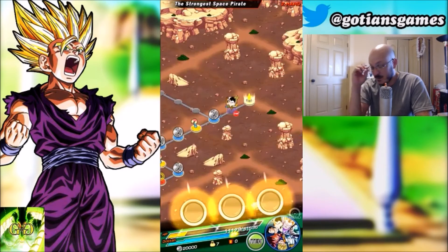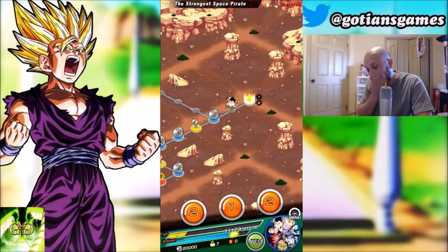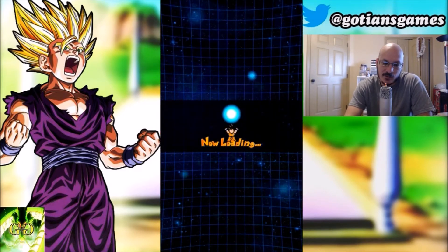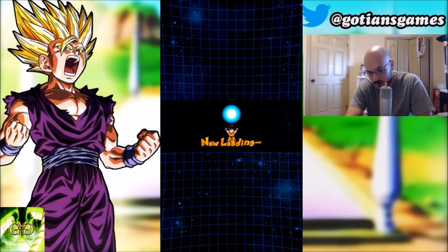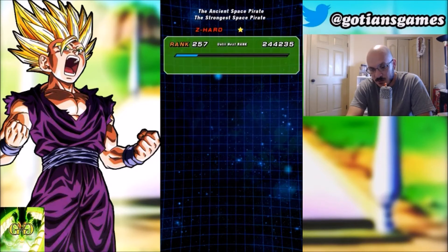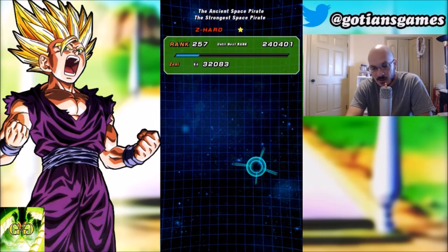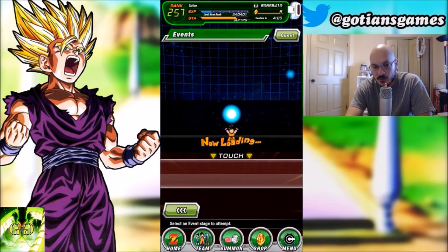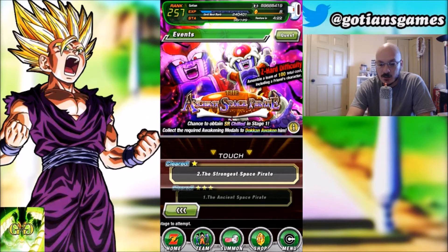I did the same team with Android 16 and King Vegeta intelligence events — they're all the same. The reason I picked Chilled for the video is because Chilled hits harder and I used to have the most difficulty with him. You don't have to bring the same team — if you don't have Kaioken Goku, Bardock will be just fine because he gives Ki so you'll actually super more often.